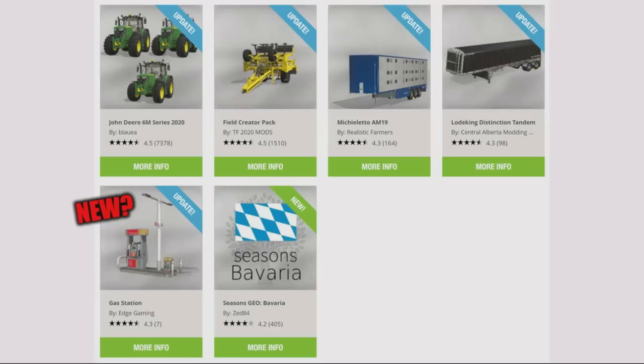The Micheleto AM19 by Realistic Farmers has had an update — part of that is increasing the capacity with two and three-floor models added. The two-floor will do 32 cows, 60 pigs or sheep. The three-floor will do 144 pigs and 96 sheep, but doesn't mention cows — the roof would be too short for them. Also: the Load King Distinction Tandem by Central Alberta Modding and Mapping, the Gas Station by Edge Gaming — new to console — and a new Seasons Geo Bavaria by Z84. Those are all the updates for today.